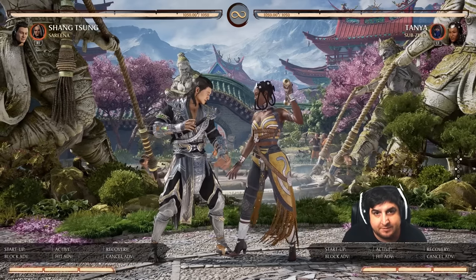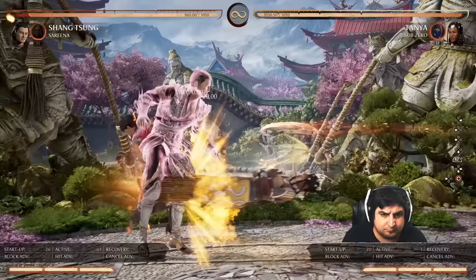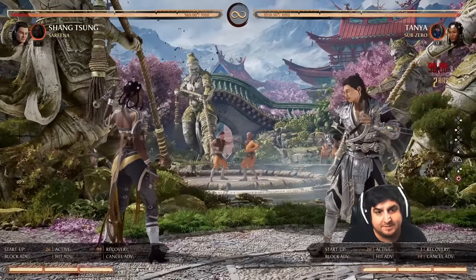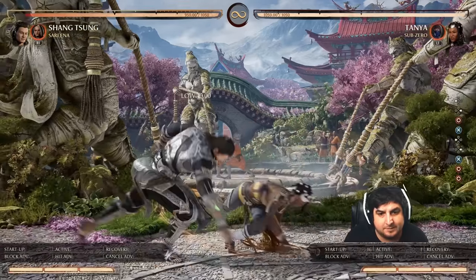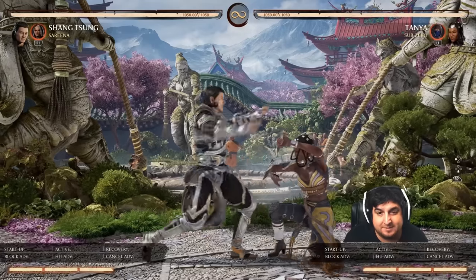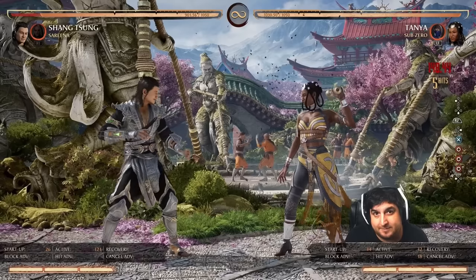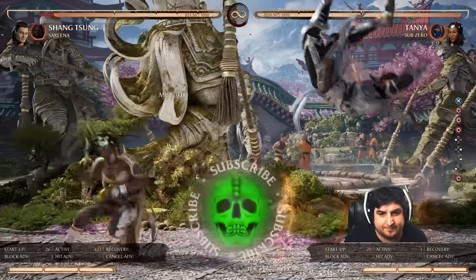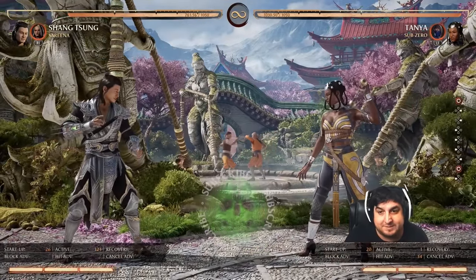Tanya has two options. You can either do the low drill, which does 70 damage, or you can just do her low string — back three, four, back three, four — which does a little bit more damage. I also found the low string a little bit easier to time than the low kick. But either one, whatever you decide.